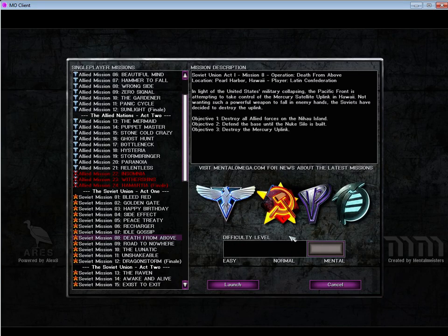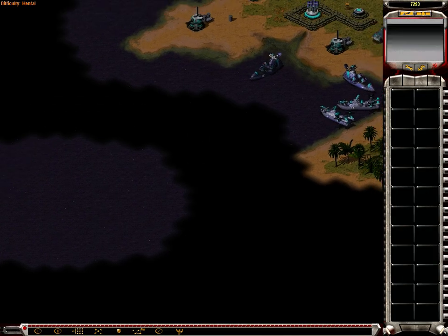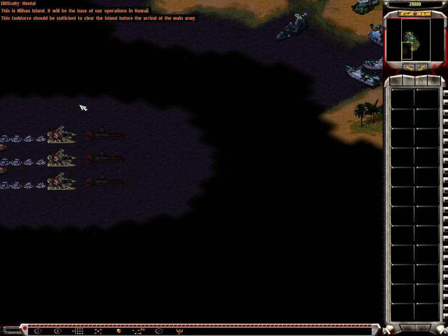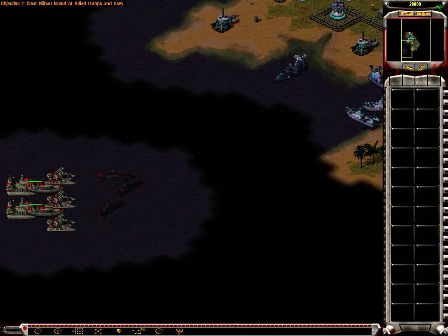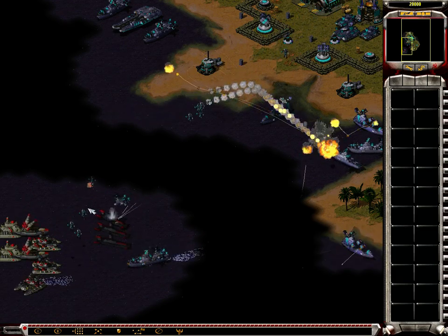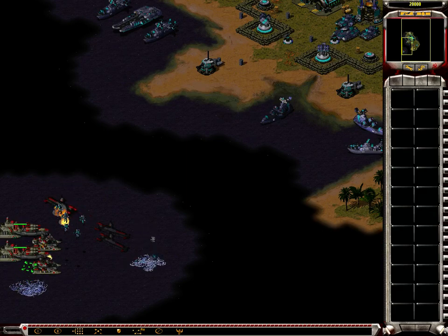This will be a very brutal mission. The first part is relatively simple and we can take a lot of time, but then it gets really hectic. This is Nihau island — it will be the base of all operations in Hawaii — but this task force should be sufficient to clear the island before the arrival of the main army. Got a few vessels here, and let's make use of them. Seawolves will be enough to clear out these Rocketeers, and the submarines will deal with the destroyers.